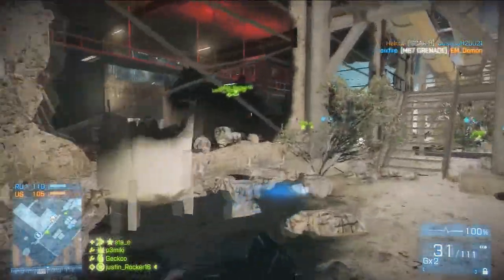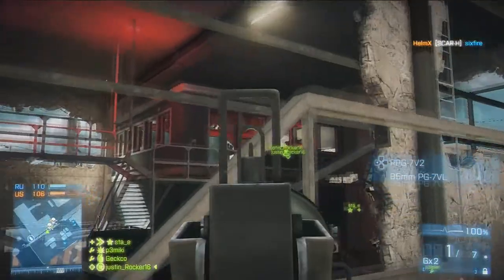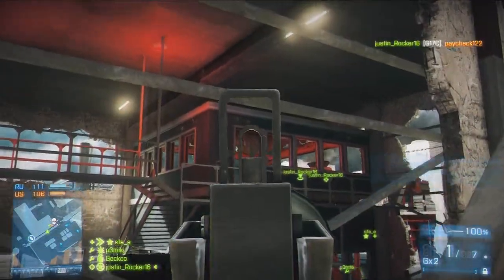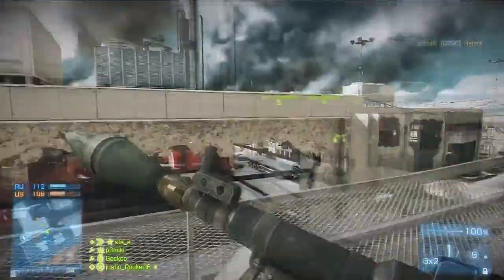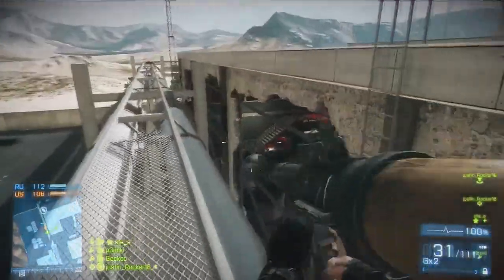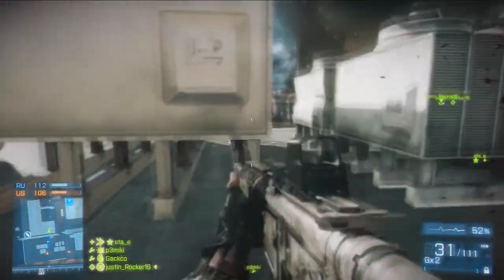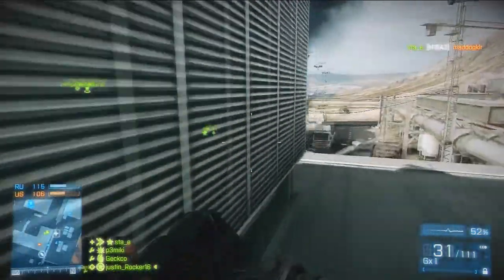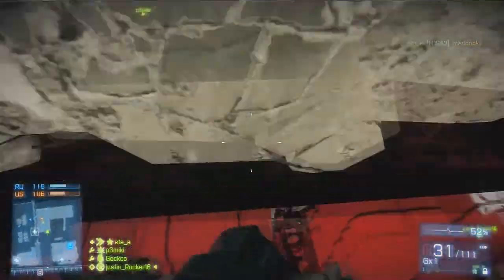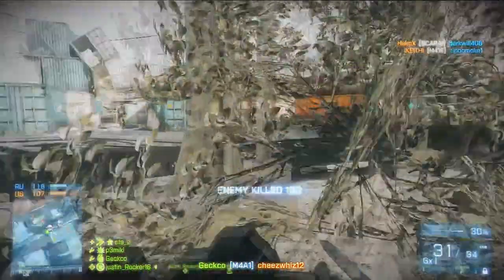Honestly, this doesn't seem as big a patch — I think I over-exaggerated. They reduced the inaccuracy added when in suppression. There's still a chance of suppression compared to the initial state in the game, but the effect is now less than it was in the last patch. They also reduced lag. The L96 now properly shoots where the iron sights are aimed — I don't know why you'd have a sniper without iron sights.